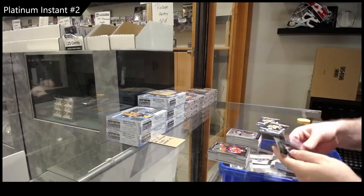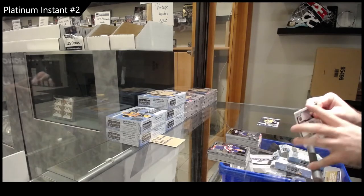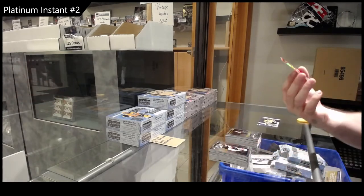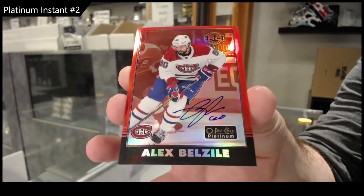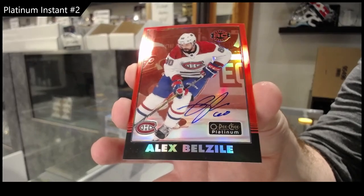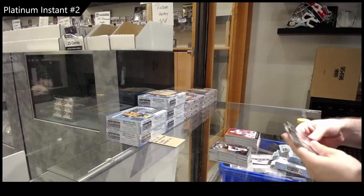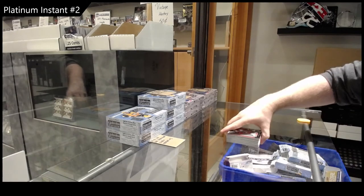Rainbow Connme for Philly, Lindstrom for the Red Wings Marky rookie. Retro rookie for the Avalanche of Cot, and a Foodie Marky rookie for the Blue Jackets. We've got a Marky rookie of Coghlan for Vegas and a red rainbow retro rookie auto of Belzil for the Montreal Canadians. And we've got a retro of Larkin for the Red Wings. That's cool.